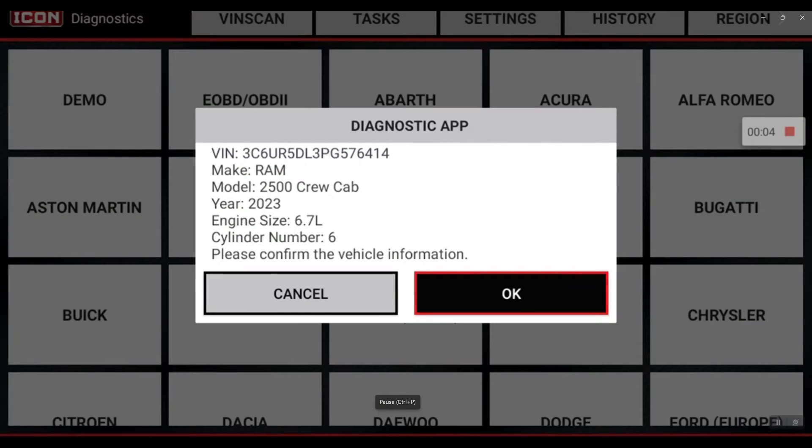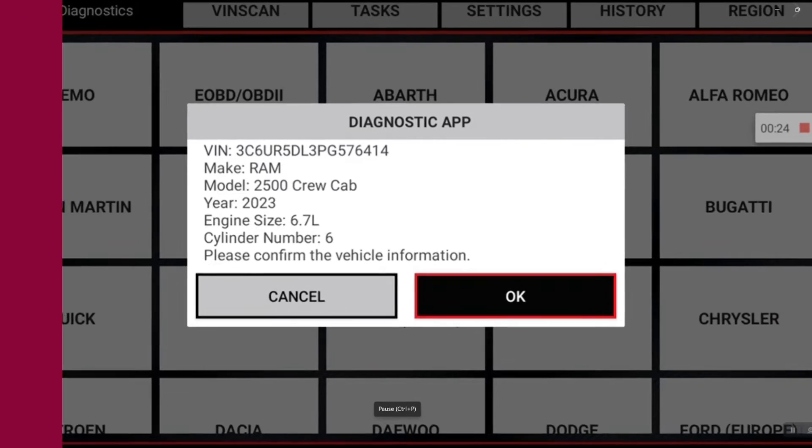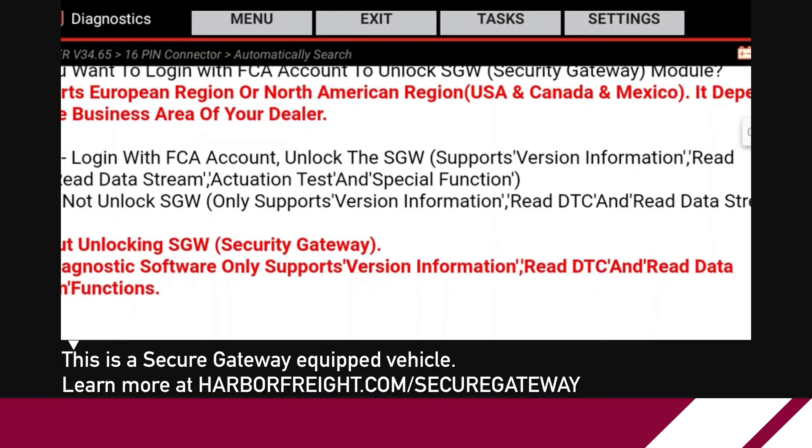We have a 2023 RAM pickup 2500 6.7L turbo diesel Cummins engine. What we're going to be doing is an injector kill test on this vehicle — that's going to help identify which injector is underperforming. This isn't uncommon on diesel trucks that are put to work with heavy loads day in and day out; injectors do tend to fail. This is the procedure to help you identify which injector is the one that's failing.